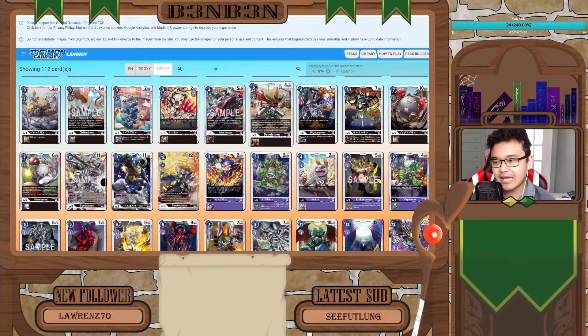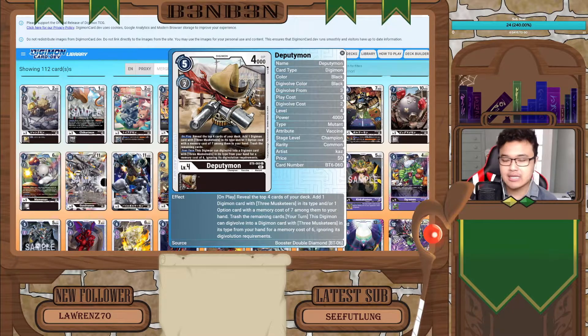The last support we'll be looking at for the Musketeers is the Deputy Mon, which is a level 4 champion, 2 cost to evolve normally and 5 cost to play — relatively high for champions. Its first effect is on play: reveal the top 4 cards of your deck, add one card that is a Three Musketeers type and/or one option card with a memory cost of 7 from among them into your hand, then you trash the remaining cards. This is relatively good because you want to have 7-cost option cards and Musketeers in your trash, so having a card that searches for your pieces and fills your trash is pretty good.